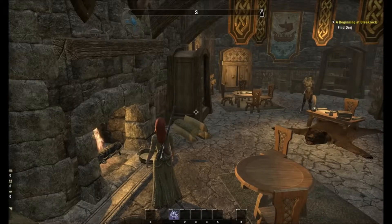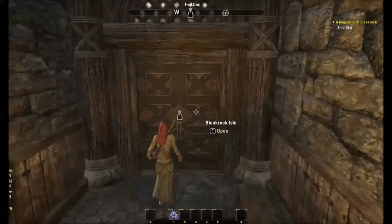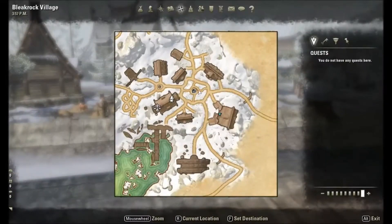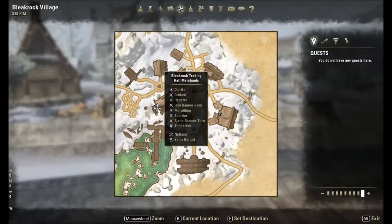I just finished doing provisioning. I'm going to show you just coming out of here. We're not going to work on any quests yet. I'm just going to jump out of here and we're going to run over to the crafting area. If we press M, the crafting area is designated by a merchant picture here.